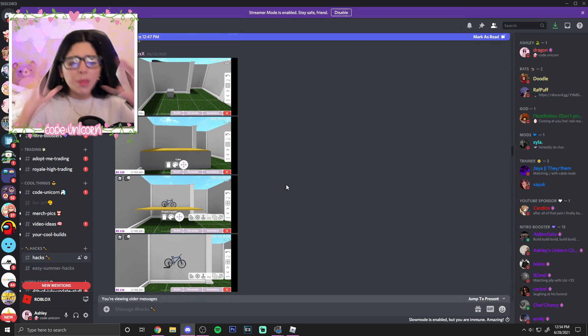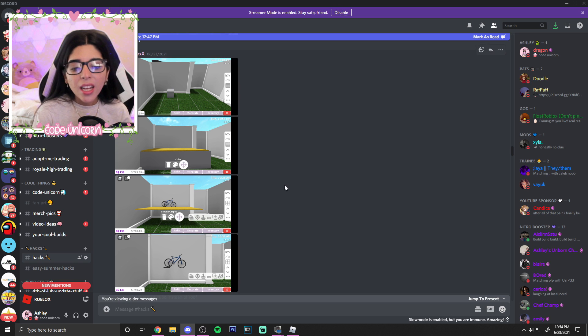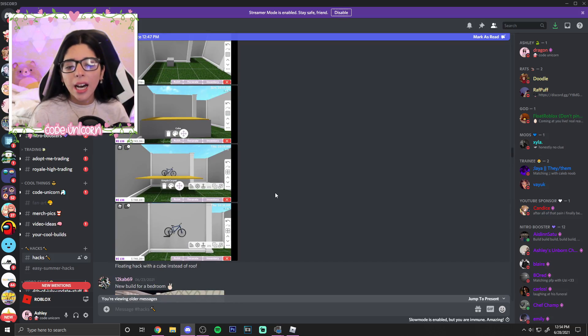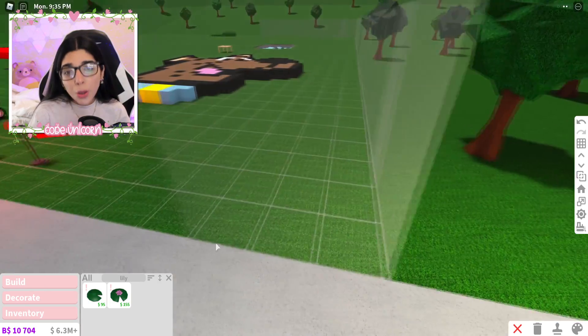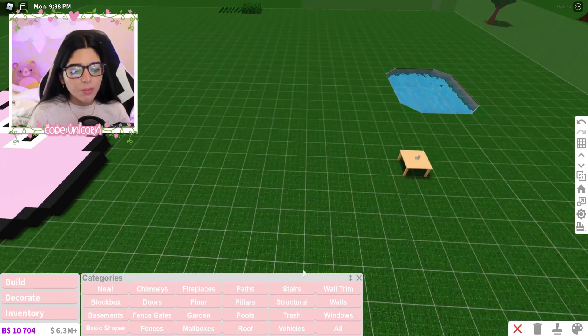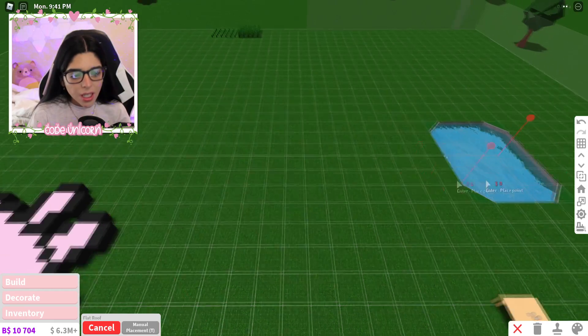The next hack is actually pretty useful. I'm pretty sure they took out the floating hack that used the roof, but they found a way to do the floating hack again with a cube instead of the roof. If you guys don't know what the floating hack is, it's very popular — you can literally make anything float.